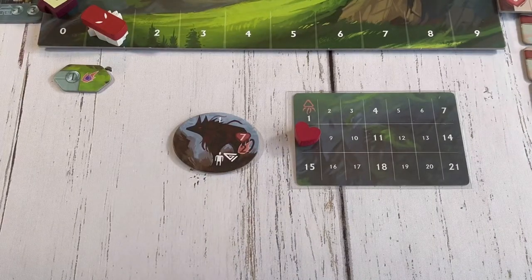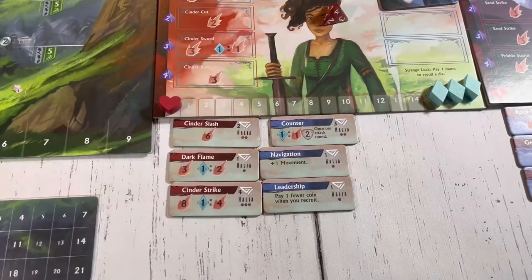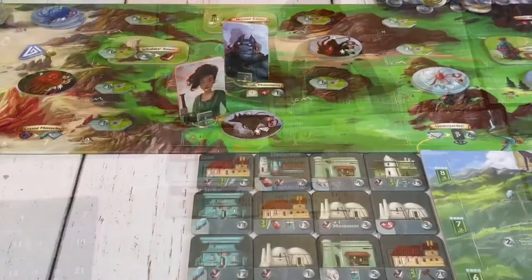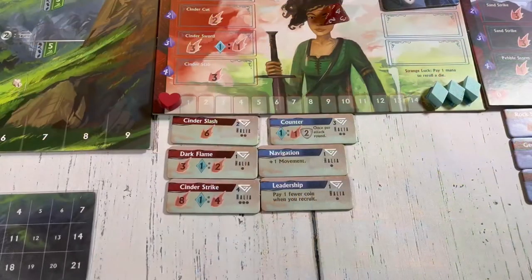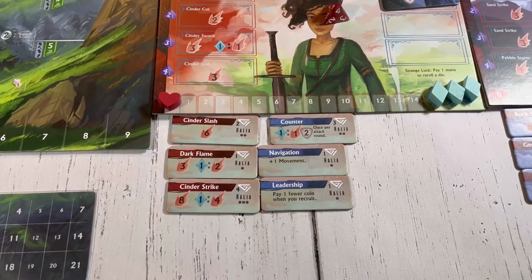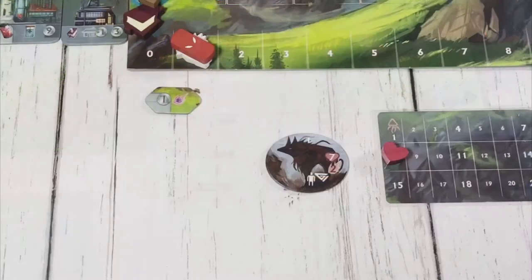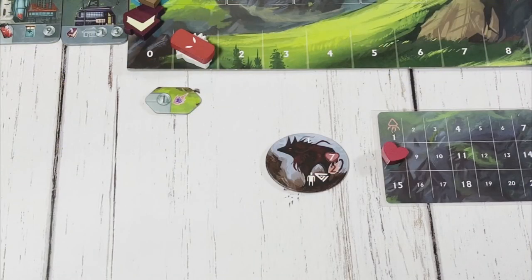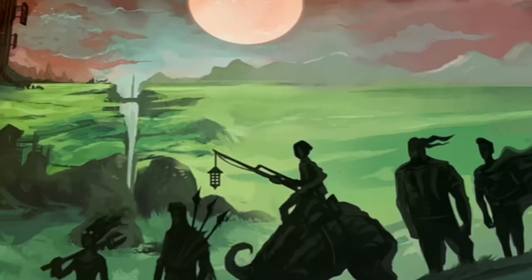Remember that attacks happen simultaneously, so even if you defeat an enemy, if their counterattack brings your health to zero, the fight is over and you lost. The monster remains at that location, returns to full health, and you remain at zero and must heal before choosing another hero action. As a small tradeoff for losing, you receive one experience token. If you win the fight, the defeated monster is removed from the board and you may claim the reward listed on the white icons on the token — for example, one experience token and one villager from the board.